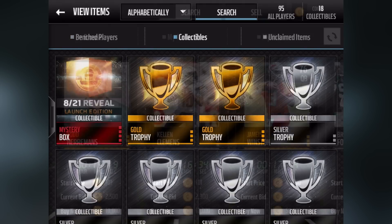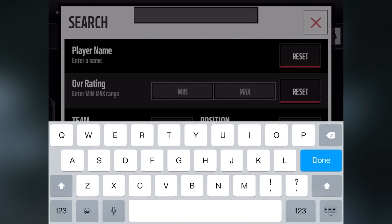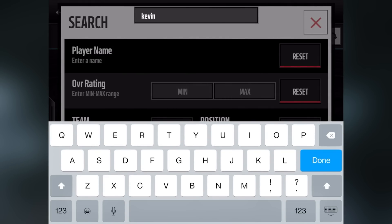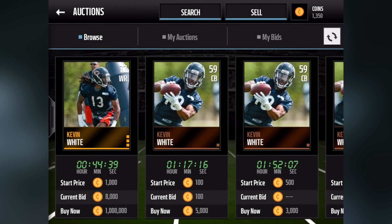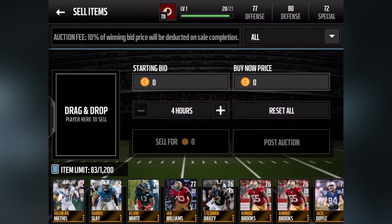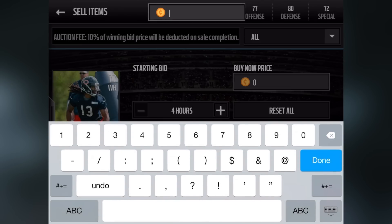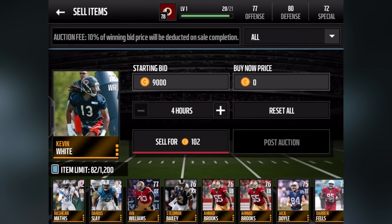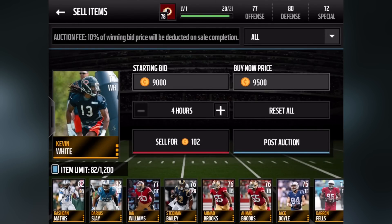I'm going to sell players one by one so we can get some coins and buy players off the auction block. I'm in the auction block now and I'm going to search for Kevin White to see how much he's going for, because I know that's a big name. Someone listed him for a million — obviously that guy has a lot of hopes and dreams. I can see some are going for around 10–11 thousand.